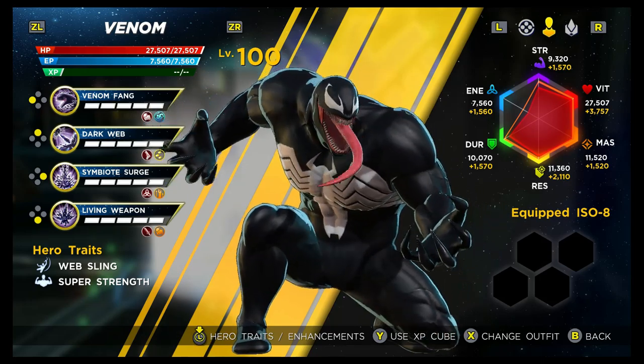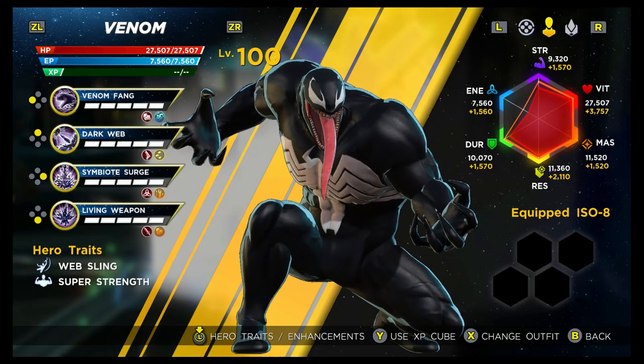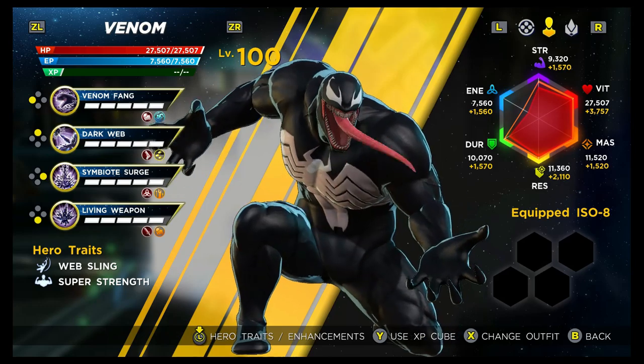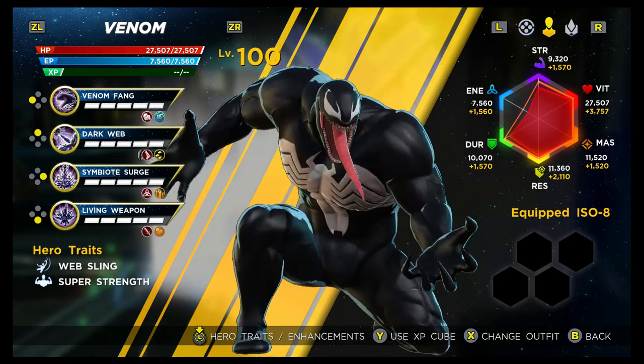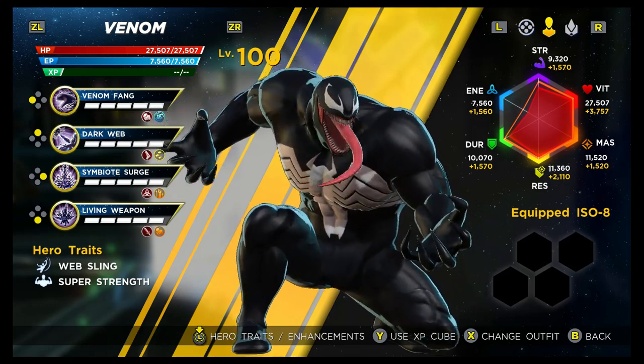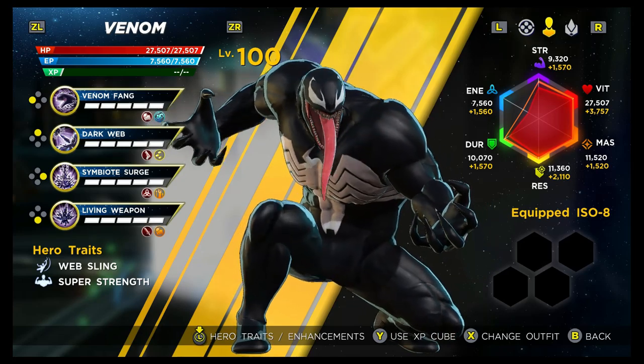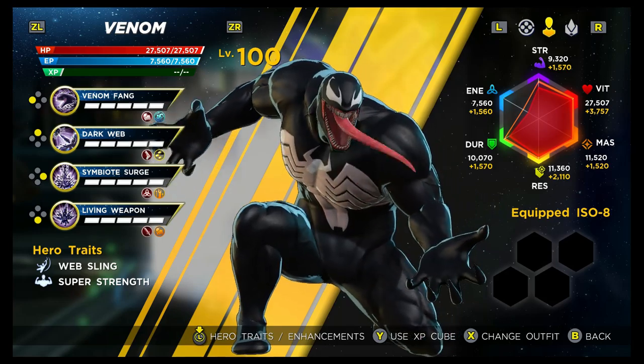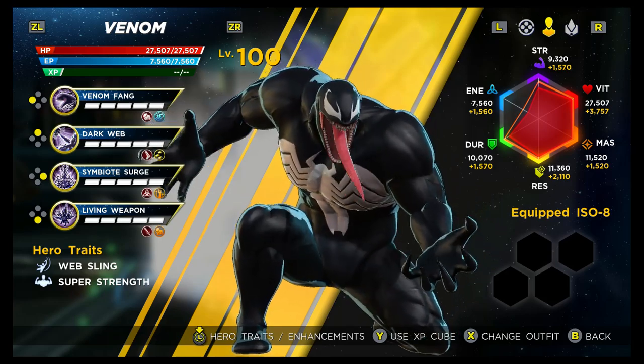His vitality, mastery, and resilience all come in at an A rating, and durability is a B. With those defensive stats he can make a nice tank, and we'll talk about that in the build options section. Finally, his energy comes in at a C. So that's the overview — let's now have a look at his abilities.